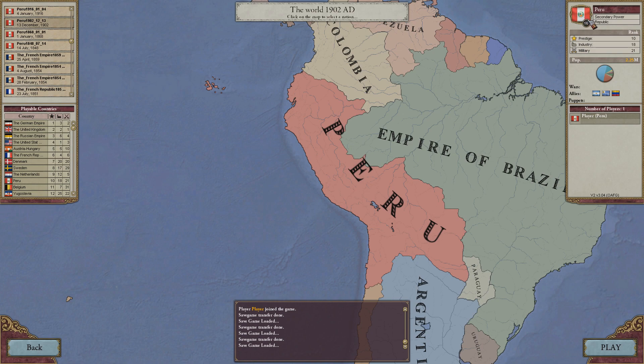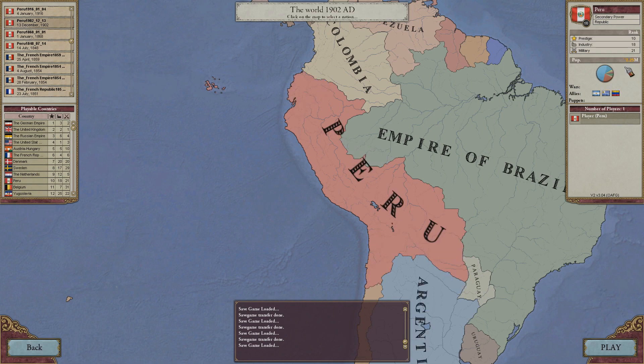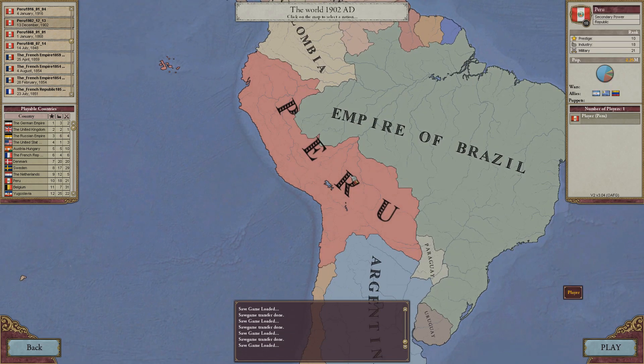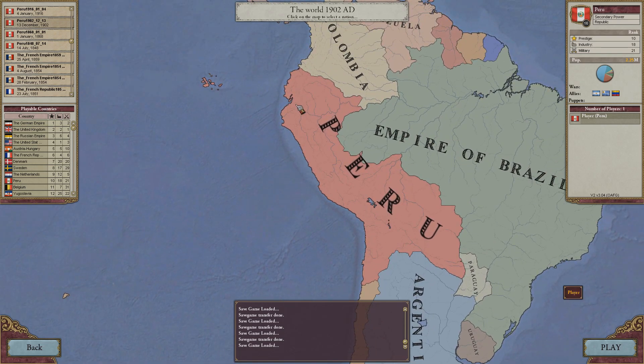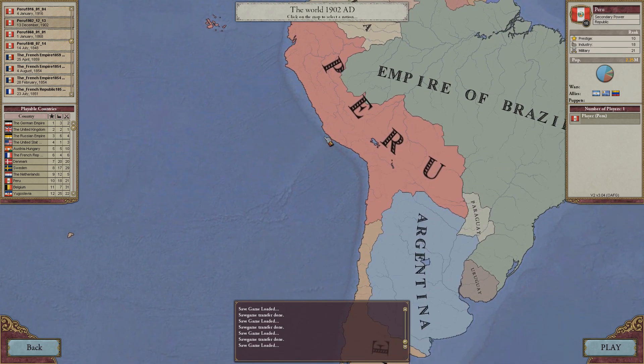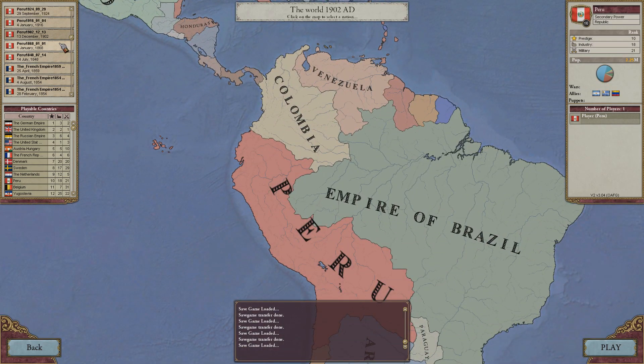And we're also a secondary power here. Well that's some 30 years. Let's take a look at the population again — so almost 1 million, and here we have 2 million, 2 million 25. We were doing good at this point. We had annexed Ecuador, Bolivia, parts of Chile. We held a pretty solid place here. Okay, so that was 1902.